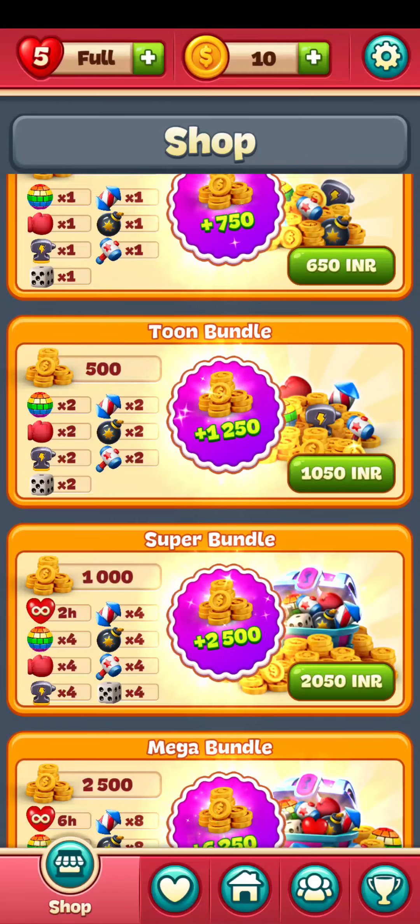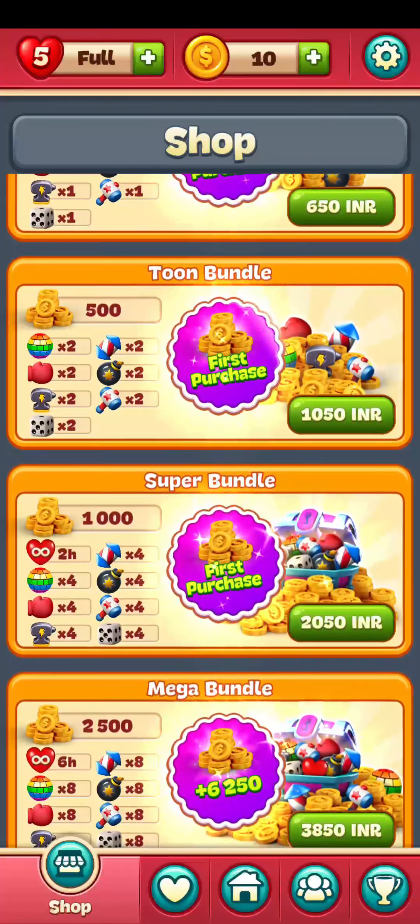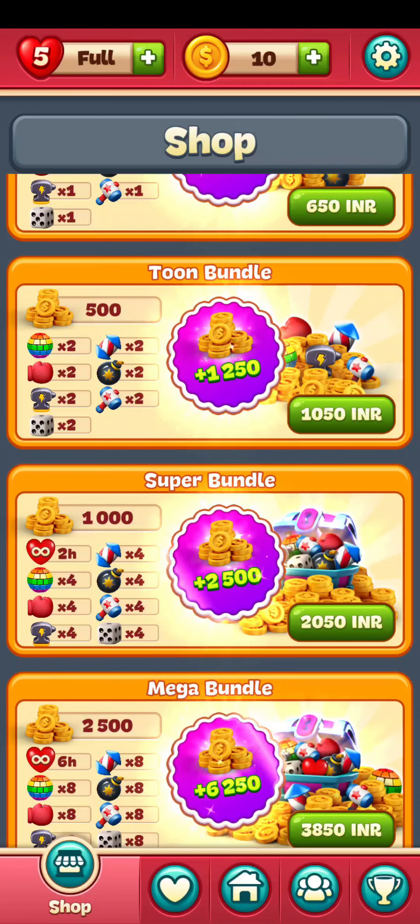And as you press it, you can see the top base on your screen. Just scroll down a little where you can see the Super Bundle right here. The Super Bundle contains 1000 coins, plus an extra 2500 coins, and many other gifts.